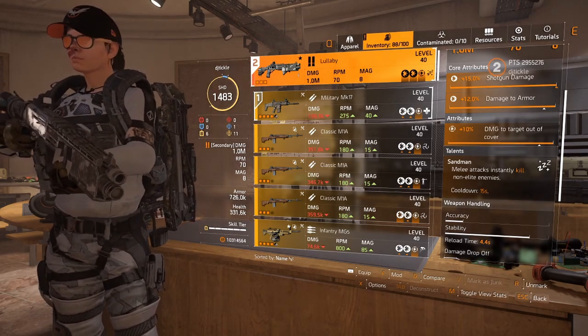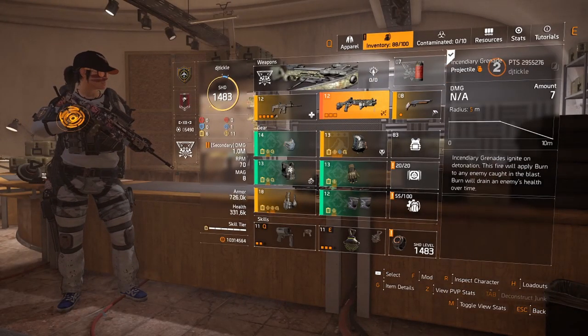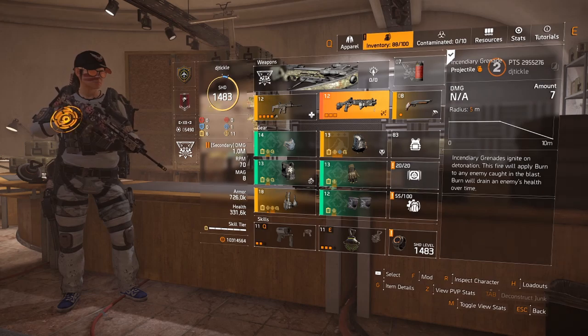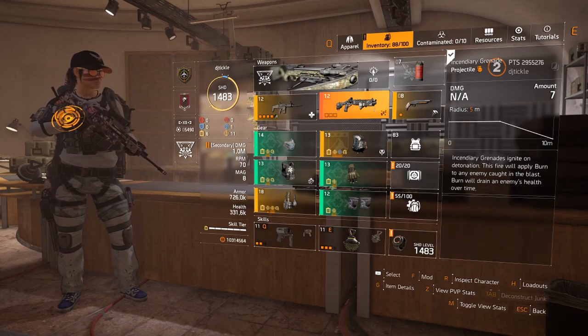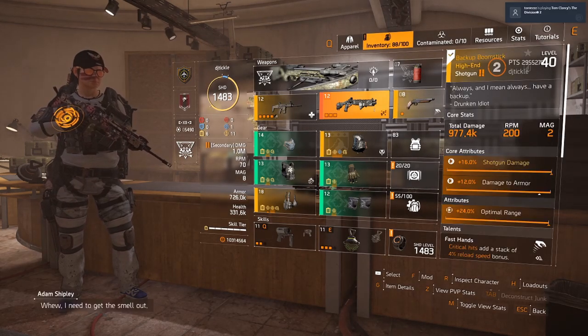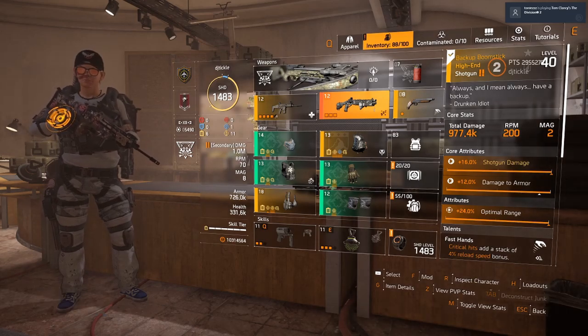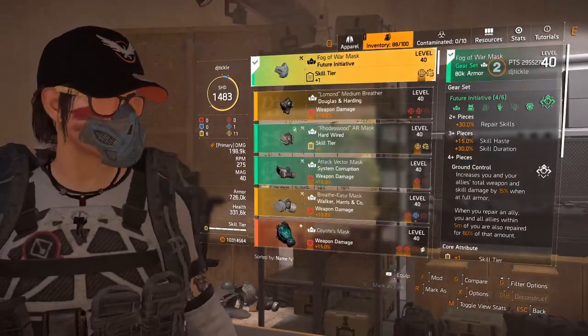Fire grenades are super useful — big range, puts enemies on fire, makes them run around so your DPS teammates can kill them. Definitely go with the fire grenade. For the offhand you can go with whichever gun you want. We'll now have a look at the actual gear set.